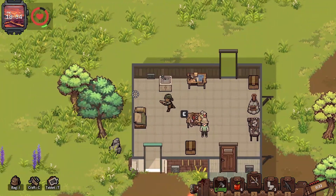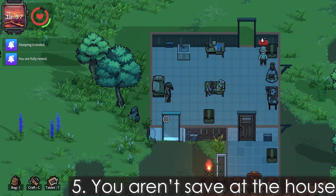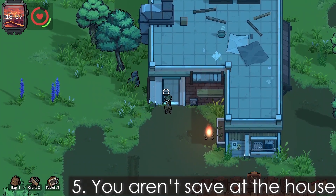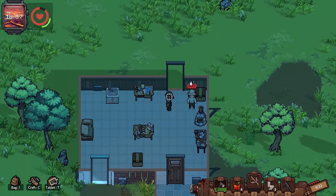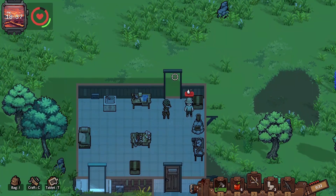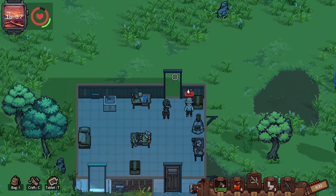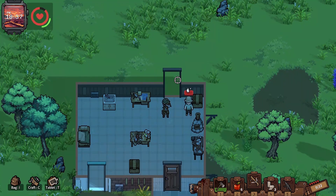The fifth tip is terrifying: just because you are sleeping doesn't mean zombies won't come. They will come straight to your house and kill you. As you can see, there was a door here and a door here — not anymore, because zombies broke in. Be careful and stay alert at all times.